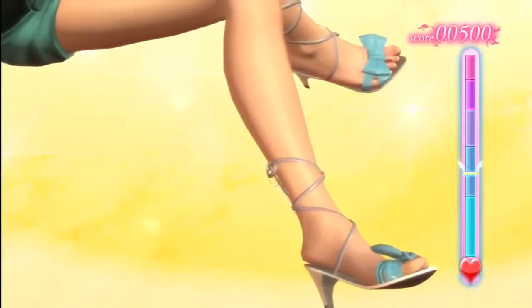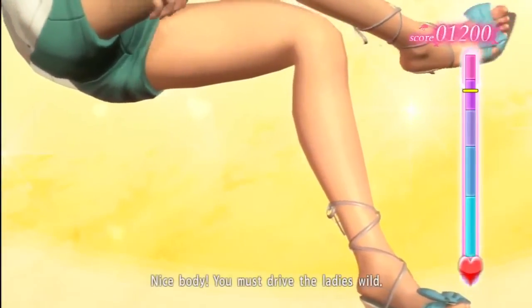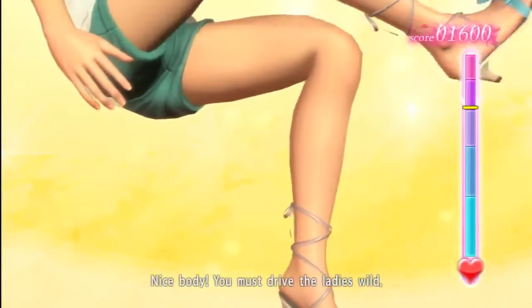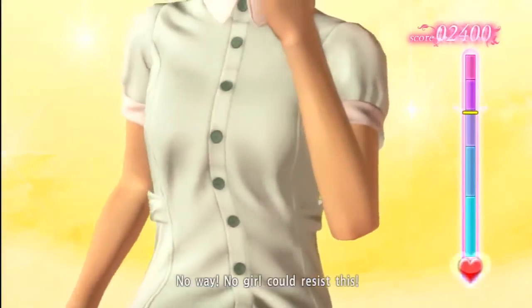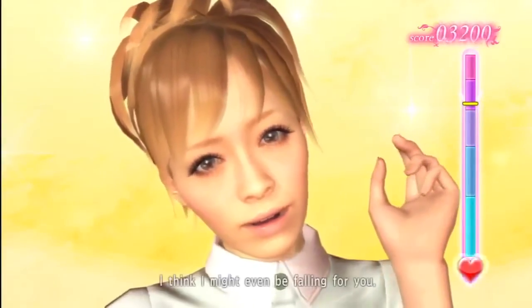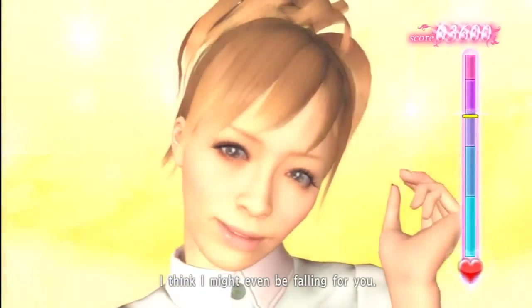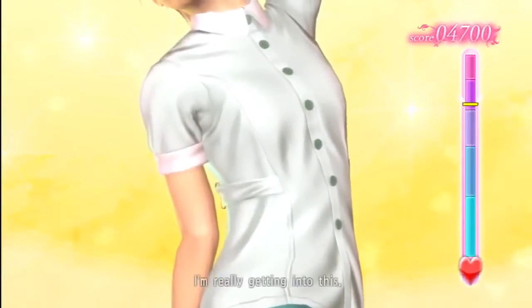So we're going to jump into the second level — this is the deluxe massage right now. And in the deluxe, she's dressed up a little bit nicer than last time. We're becoming a regular at the club when we get that little stamp card. As we progress on the stamp card, we get access to the VIP massage. You'll notice that she has less clothes on when we get to that. So here we go with the deluxe massage. Creepy face. Very creepy.